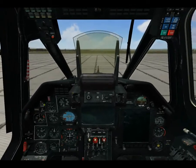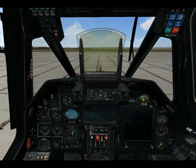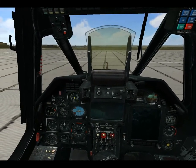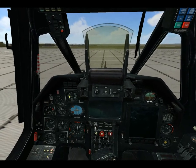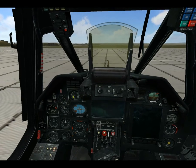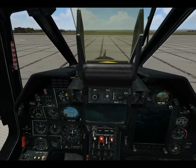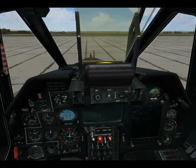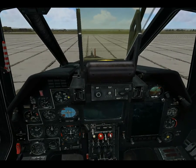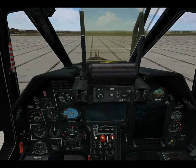Starting from right here going left, this is the backup artificial horizon, or attitude indicator. The rate of climb indicator is zero right now, meaning that we're level or not climbing. It goes up 500 feet per minute, 1,000, 2,000, and 3,000 feet per minute, and negative 500, 1,000, 2,000, 3,000.